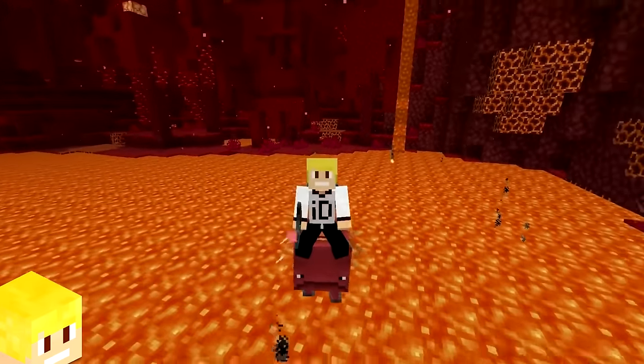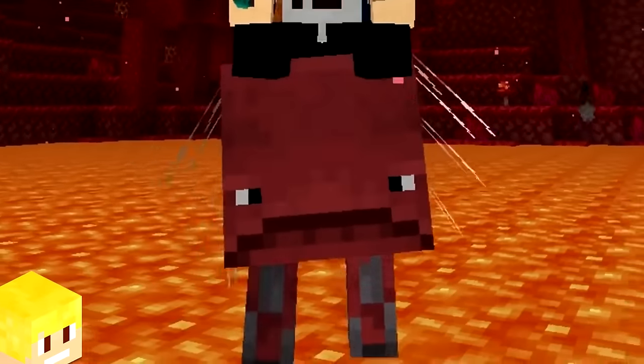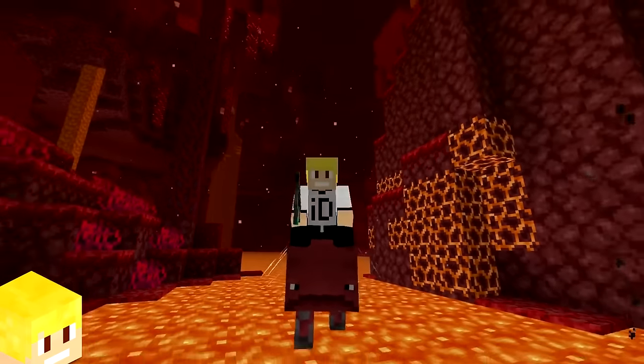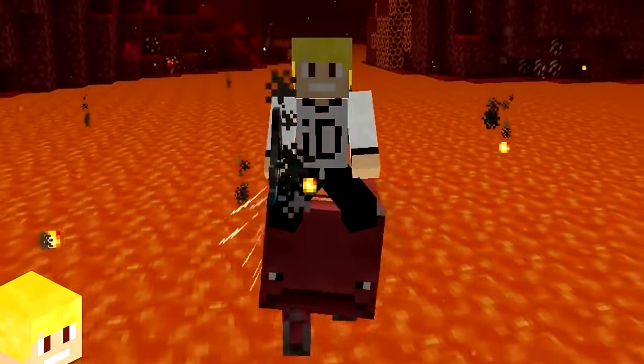The bobbing animation that the Strider makes while walking was initially created by accident. However, the developers thought it was quirky and fun, so it was added as a feature.